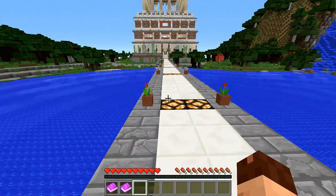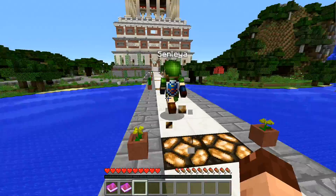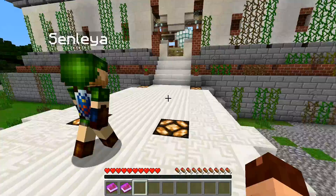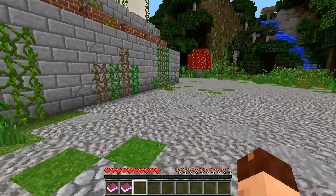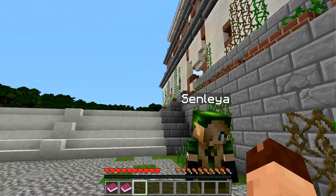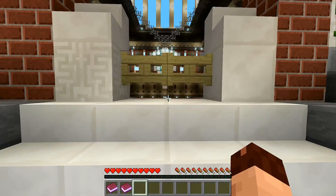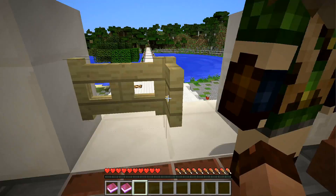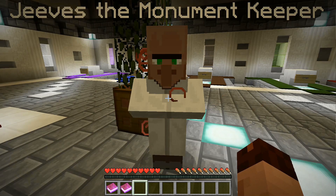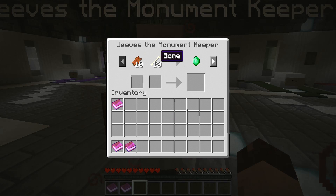This is pretty cool — there's black sheep over there, two black sheep! You don't often see the black ones that frequently. There's a cow down there as well. I see a cow, I want to kill it. Sen, come over here a minute — look at the vines, they're brown. Why are they brown vines? Unless it's something to do with swamp? They do look swampy. And there's a person in here — whether a nice person or a mean person, let's go speak to him. Oh, Jeeves the monument keeper!